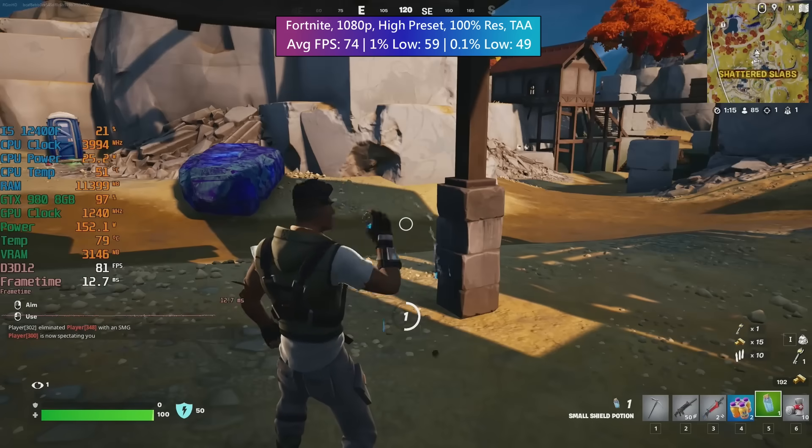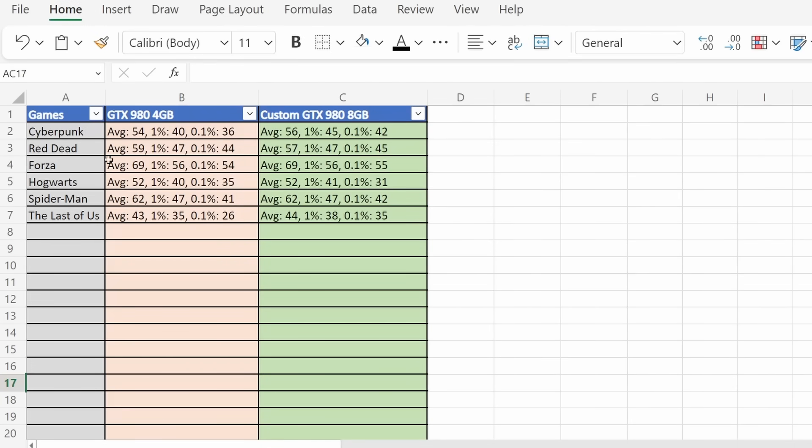Now let's get into some comparison results using some of the more demanding games tested today. I've put together a table in Excel — apologies that the formatting isn't the best, but Excel isn't something I use very often. The standard GTX 980 I tested previously was the ASUS Strix OC model; bear that in mind, as this one is just a custom reference model with 8GB of VRAM instead of 4. Starting with Cyberpunk, the 4GB 980 averaged 54 FPS with a 1% low of 40 and a 0.1% low of 36. With the custom 8GB card we saw an improvement of two frames per second on average, but where things improved most were those percentile lows — it was a more consistent experience with the extra VRAM.